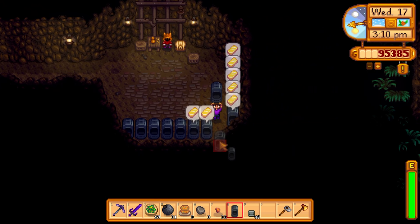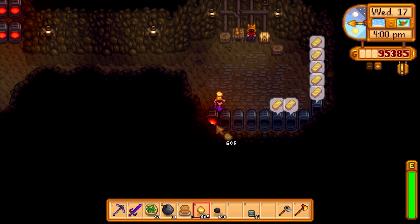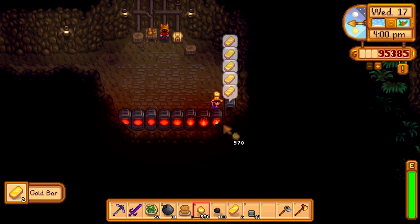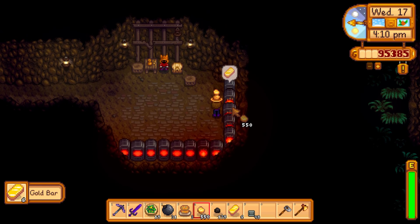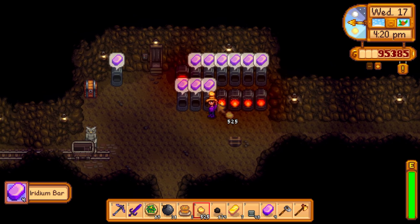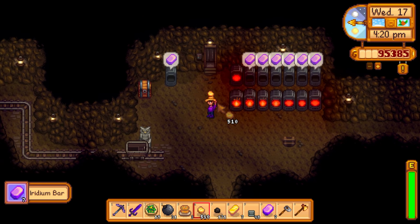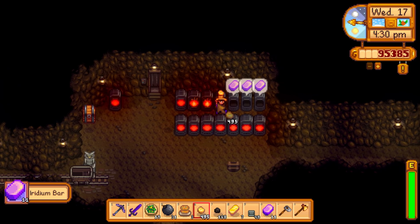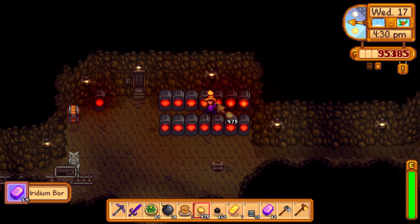Gold bars obviously don't sell for as much as iridium bars, but they still sell for quite a bit. We've got 600 plus gold ores here so we're going to smelt all of this. All those iridium bars are going into the chest - we're going to stock up on iridium bars, and when we get to the end of the month we're going to sell everything to make huge profits.